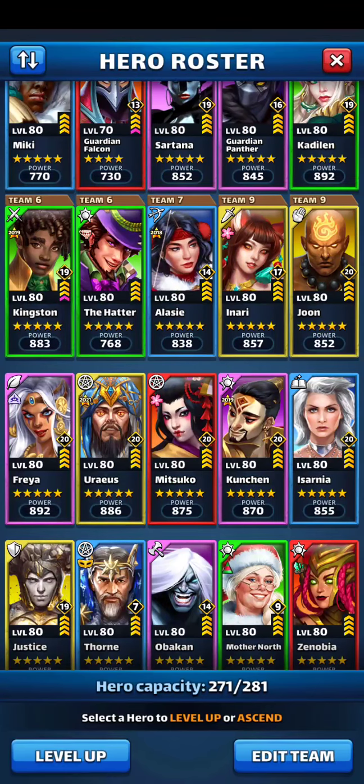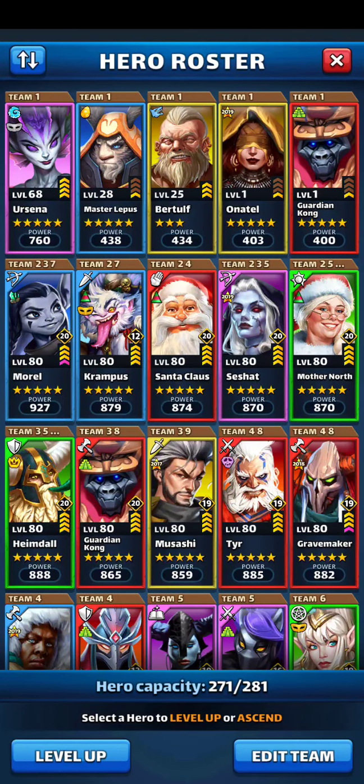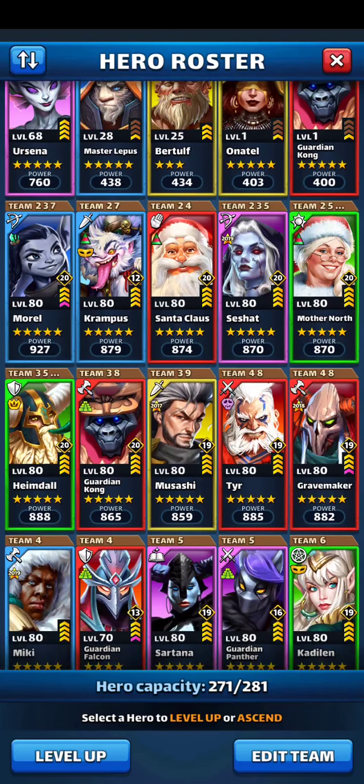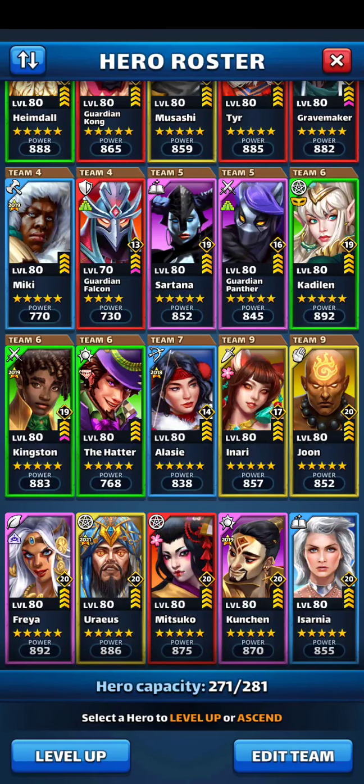Especially Alfreak. Basically, my roster consists of 47 or 48 maxed 5 stars. I think Ursaina is going to be number 48 once she's maxed. I've got a variety of five stars and some four stars. Falcon is maxed and limit broken — I haven't leveled him up to level 75 yet. I've just been lazy, not wanting to invest in him to 75 just yet — too busy working on my fives.